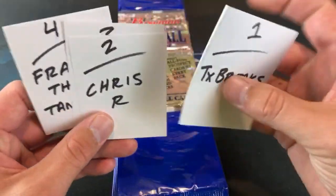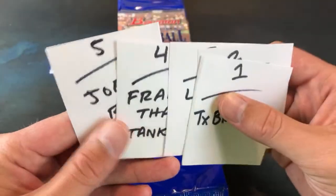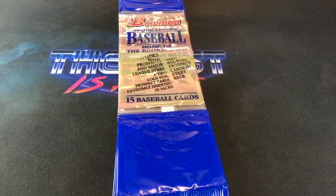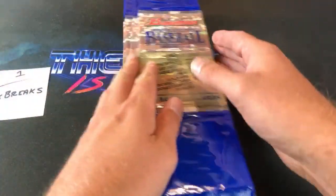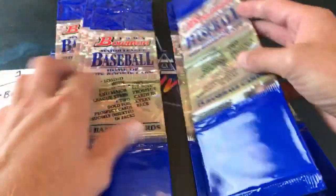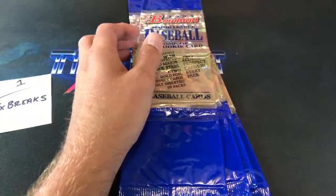Tonight we have five spots in this box. TX Breaks is leading off, Chris R is number two, Lewis is number three, Frank the Tank 84 is four, and Joe Bomgarden is five. Dan Schultz, Dirk — everybody else, thank you for being here. I appreciate you guys always being here for your support. Starting off with TX Breaks, and what I'm going to do is shuffle these up, kind of like we do with the '92 Bowman break.